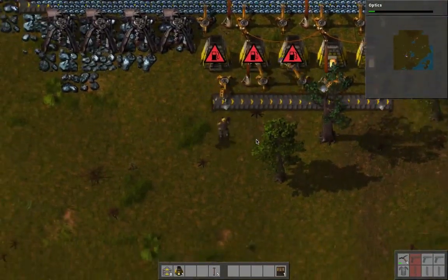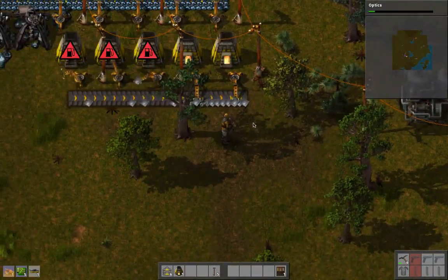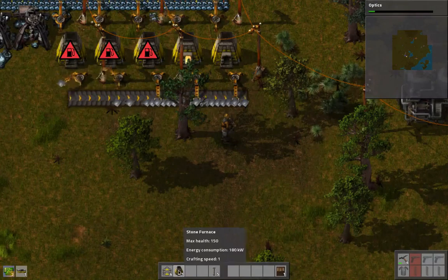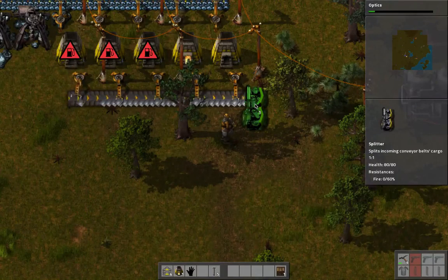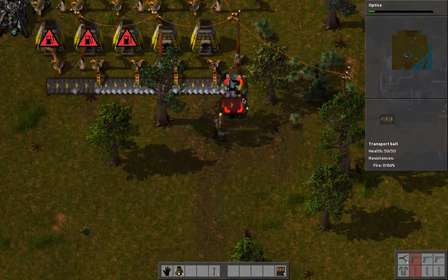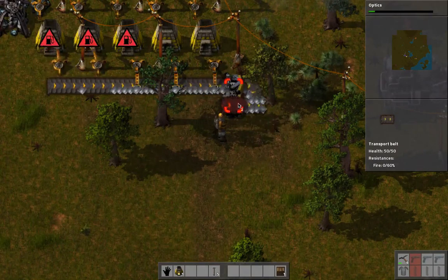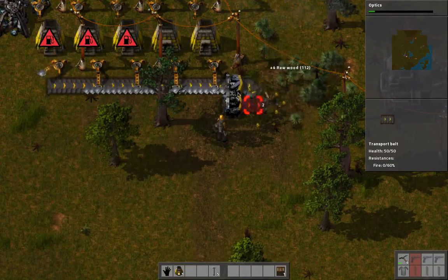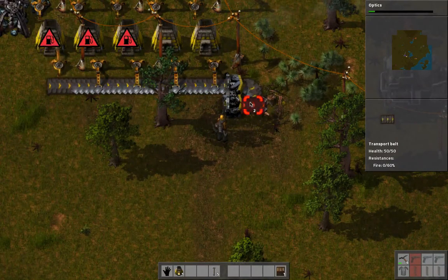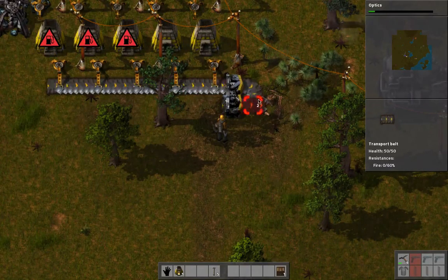We have that going. And we have the splitter now - that's good. So what we need is copper. Let's grab some coal on the way and we need more iron as well, then we can make a splitter. I'm going to put it right here, right away. It looks like our iron supply is already starting to dry up, so the splitter is going to go here like that. Now this is going to go like this and like this - it's going to bring items onto both sides.